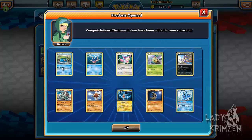Next pack: Lotad, Krivana, Skiddy, Torkwig, Purloin, Donfans, Solrock, Rotom, Lunatone Reverse Holo, and Manaphy as the rare.